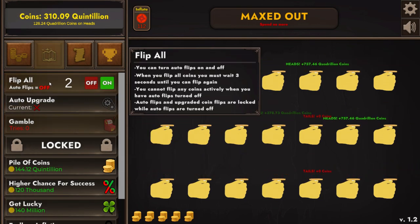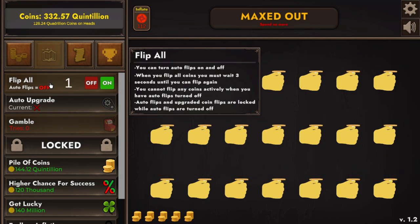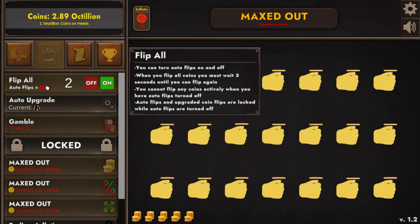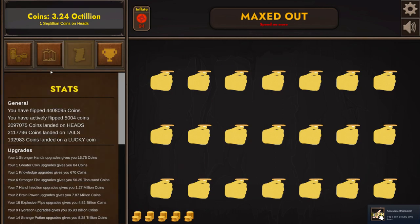For the 5000 manual flips, I turn off auto flip and every time I click it's 21 flips, so I do that five times for 100. Those five piles are giving a lot of coins in the meantime. And we're done — the very last achievement in the game for now: 5004 coin flips.